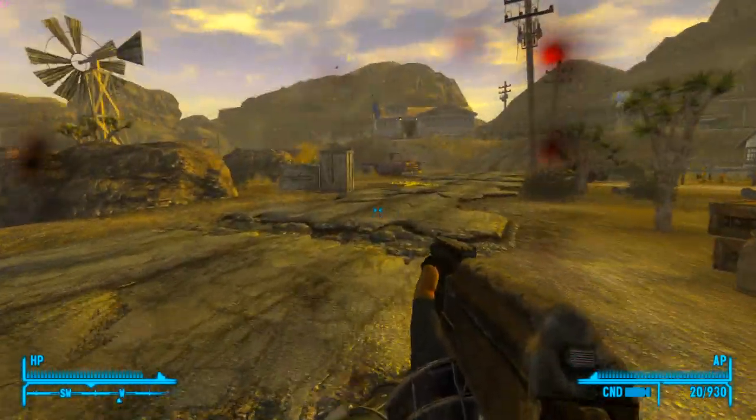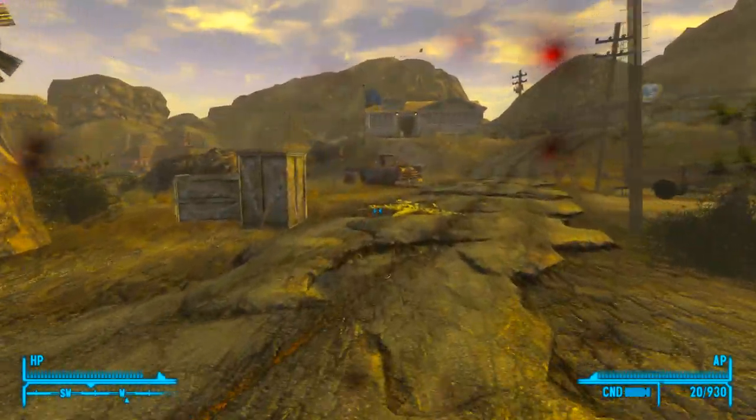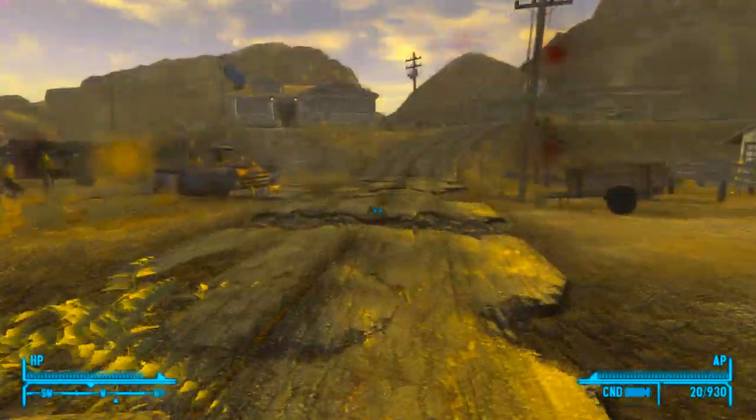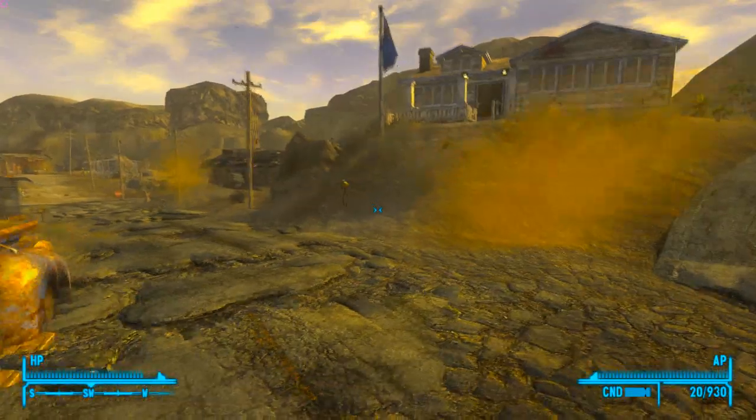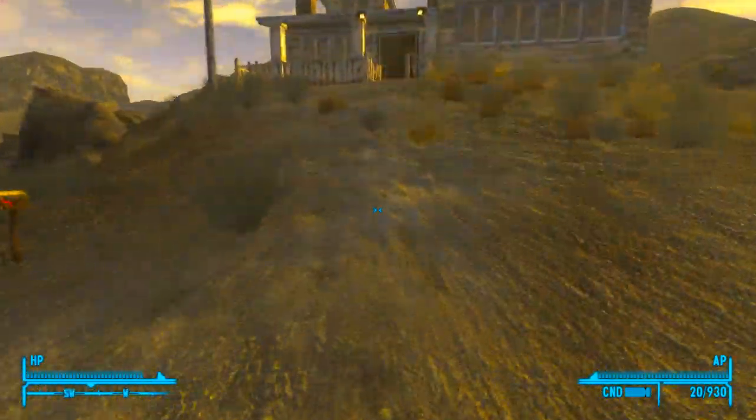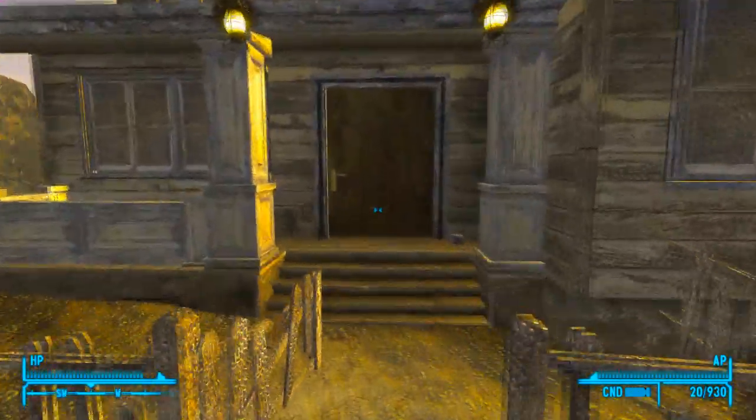We're going to take a look at one more gun here — we'll just do it all in one shot. Since we are going to be back at Doc Mitchell's house, the gun we're going to be looking at is the M14. Originally I thought this was an assault rifle but it's more of a carbine — more of a standard rifle.